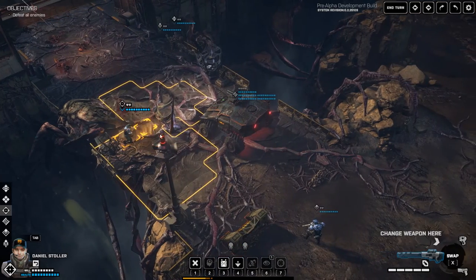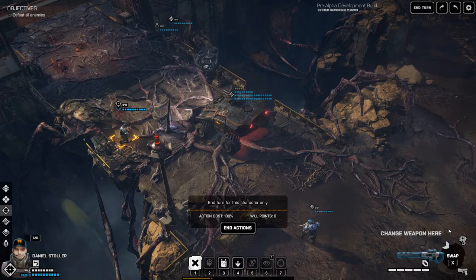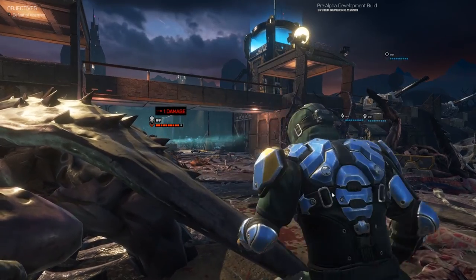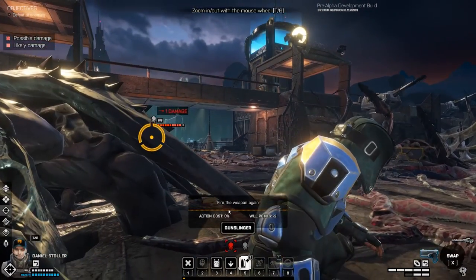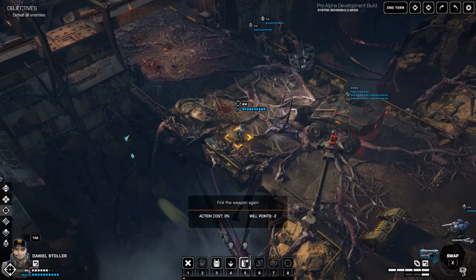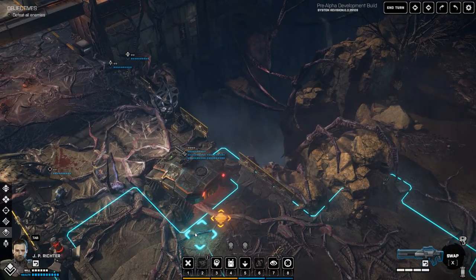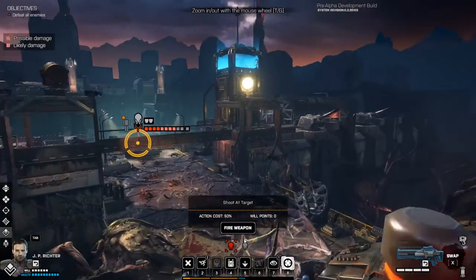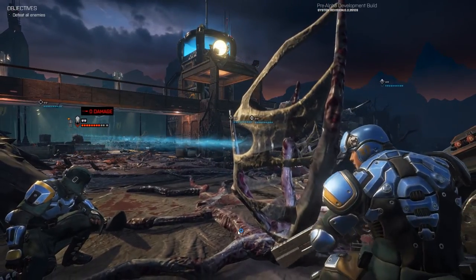Gone are the infinite reloads of weapons. Instead, supply chests are yours for the looting throughout the map. They contain not only ammo, but weapons and deployable turrets as well. This addition I really like, and feel that it further forces you on the move, since there's only so many shots you can take before you run out of bullets on your main and whatever offhand weapon you've brought along. It further reinforces the risk-reward gamble this type of game is so good at creating.